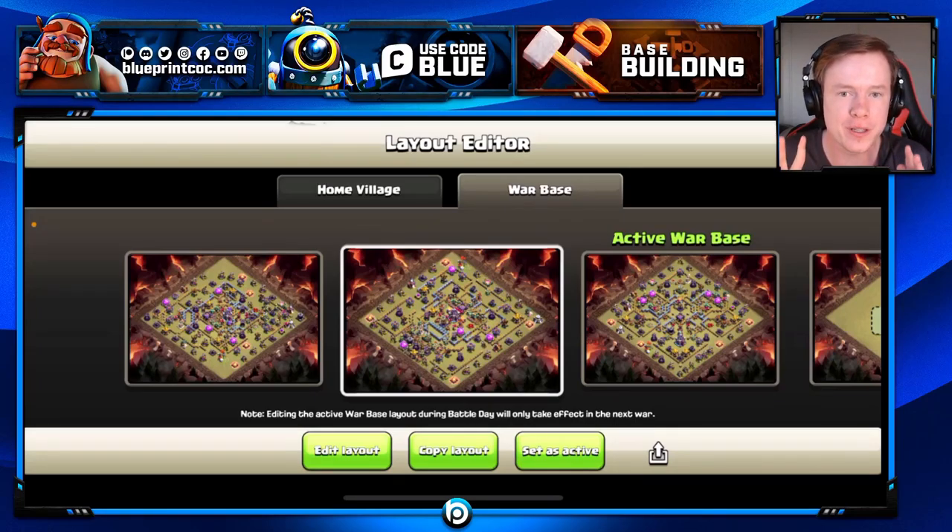Hey guys, Hooked of Blueprint here. Blueprint's bringing a new service tool: a tweaking bases service. So rather than getting a fresh base, you're going to get a base that is slightly tweaked. Now this doesn't sound very good, but a lot of the top pro teams at the moment are using tweaked bases to great success. We've got EndOnVoice with me — he's going to be one of the people in charge of this new service. You're going to see him tweak a few bases, plus talk about the actual service. Because of this service, it's going to be much more affordable.